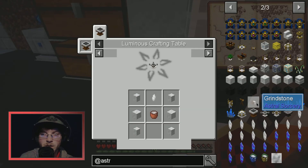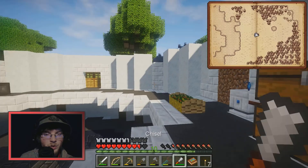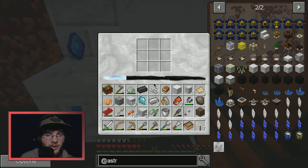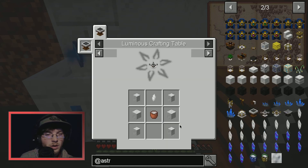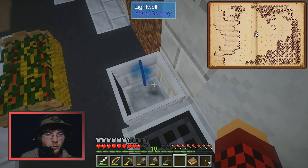I need four pillars and two marble. I grab you, do that, and then starlight — so I'll have to run over there to re-get that, and then this will probably take forever.